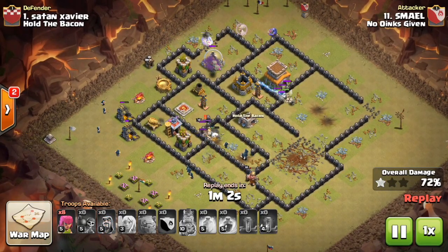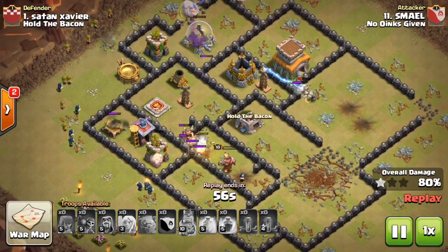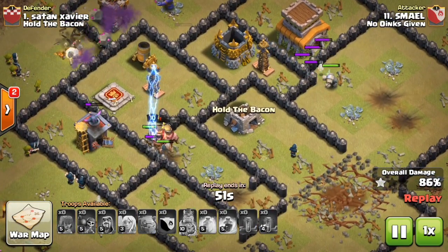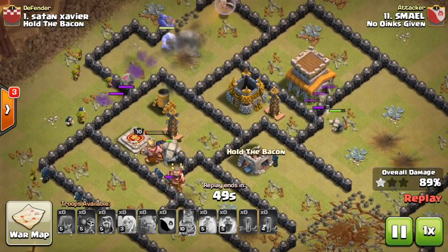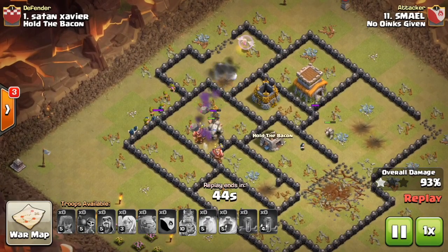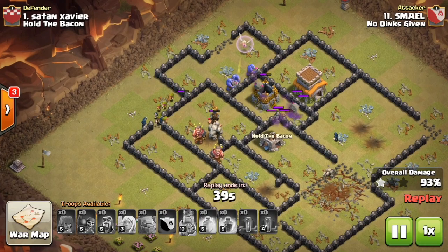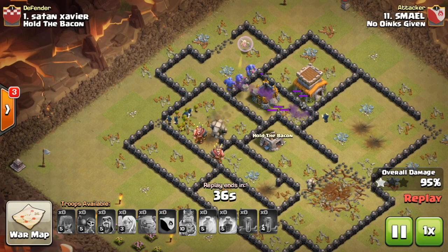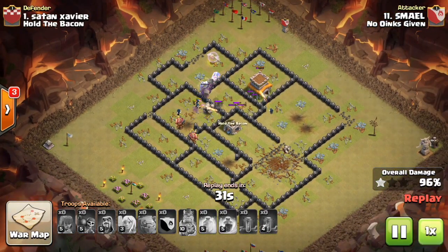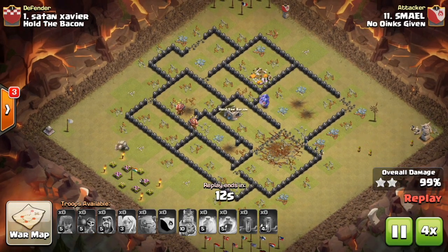He still has a ton of wizards up. His golems are about to go down with the Barbarian King locked on — an archer tower, cannon, and tesla are shooting him down. The Barbarian King is about to go down too. He still has three bowlers under heal up top and the last defense — the tesla — is about to go down. A very successful raid with so many troops still remaining, just needing to take out that town hall.